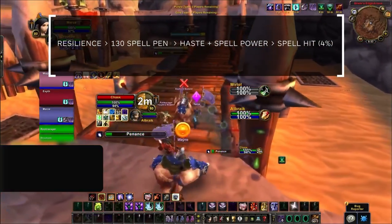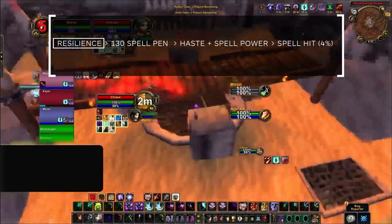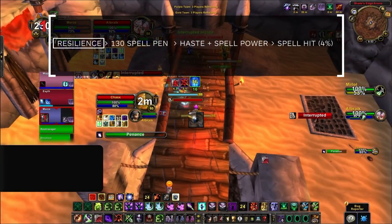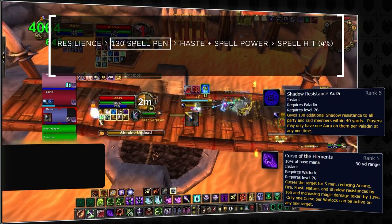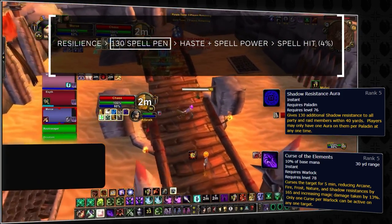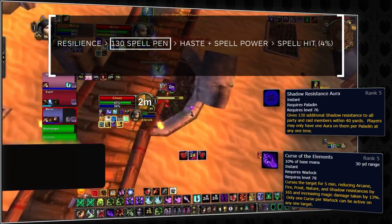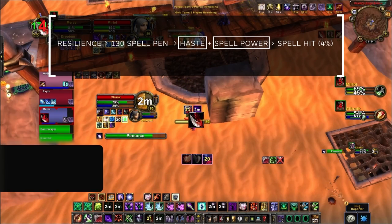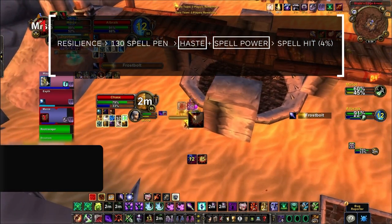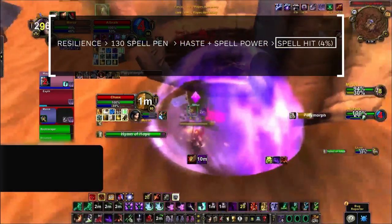Let's go over your stat priority, which applies to both Affliction and Destro. First, stack as much resilience as possible — it's your strongest defensive stat. Warlocks are naturally squishy, so extra damage reduction is a necessity. Next, aim for around 130 spell penetration to bypass holy paladin shadow resistance auras so your spells don't get resisted. After resilience and spell pen, stack as much haste and spell power as possible for damage and ease of landing casts. Finally, you want the 4% spell hit cap so your spells don't miss.